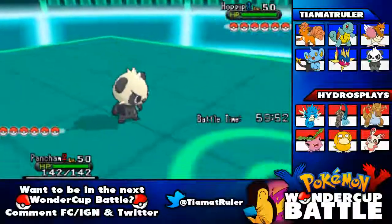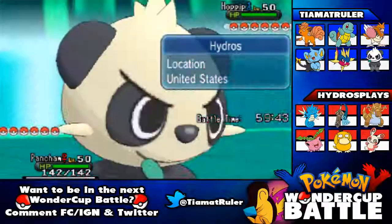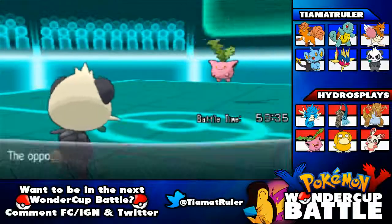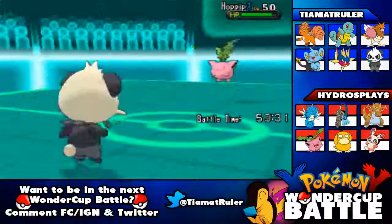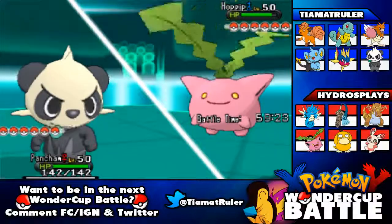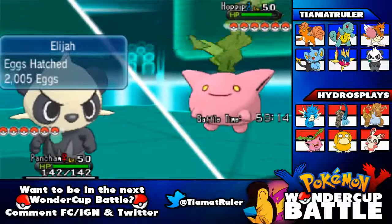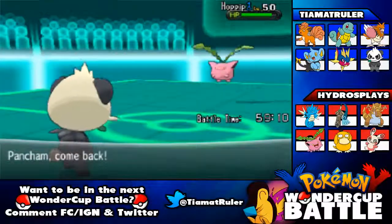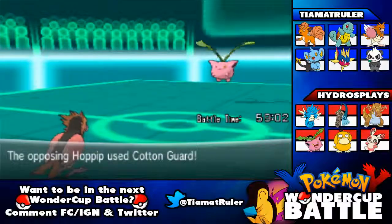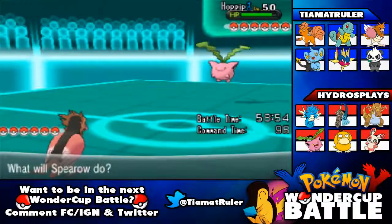We're going to go straight for a Tackle and hope this thing doesn't have some kind of Flying-type move. I would go for Arm Thrust, but it's Grass/Flying so that would not be very effective. Tackle does nothing, so we're going straight out to our Spiro, because I don't want to deal with Cotton Guard all the time without having super-effective damage. I didn't really expect Tackle to do that much, but Cotton Guard is annoying. The animation for Cotton Guard is really weird.